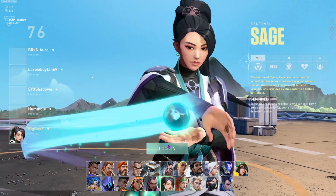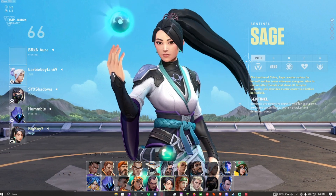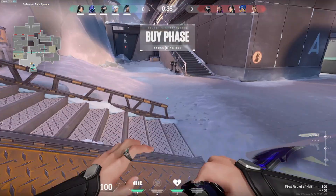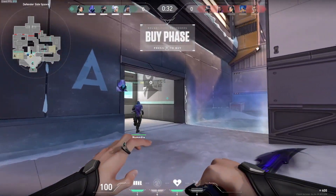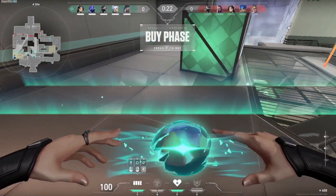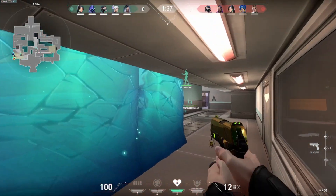So of course we're going Sage. The first thing that needs to be done is seeking shelter, so that's what we're going to do as soon as the game loads in. In three, two, one. Okay, so here we are. We're going to buy the barrier orb because first things first, we need to seek shelter. I'm going to look around. Here's A — A is shelter. Under here is some shelter, so we're going to make some shelter for ourselves. As soon as the round starts, I'll put this orb up. All right, we got the shelter.